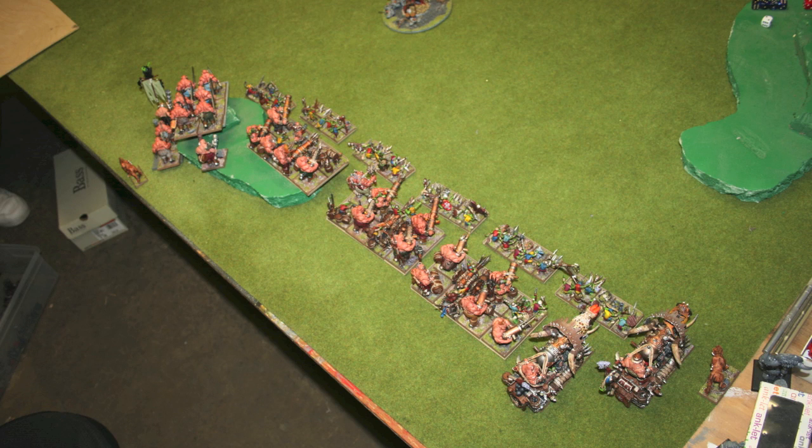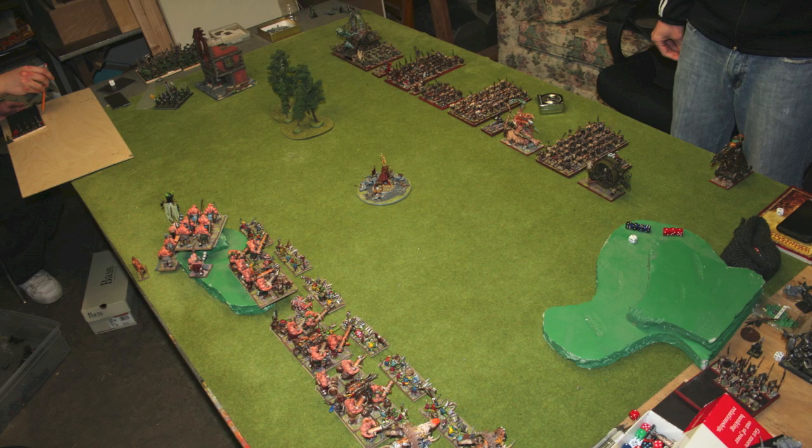Here it is, completely painted up with a few finishing touches needed. I've got a nice little castle formation with the Iron Blasters, the three Leadbelcher units, some Knoblars in front for redirecting and for trappers, and then the bulls off to the side just covering my flank.